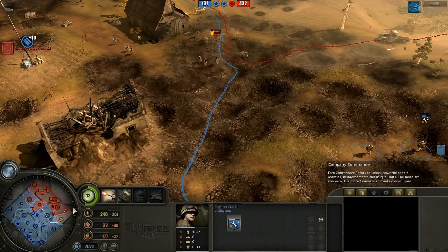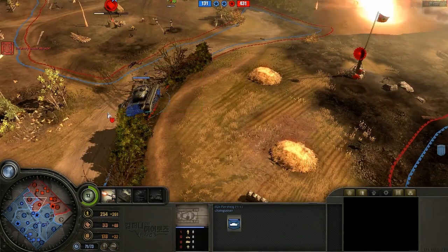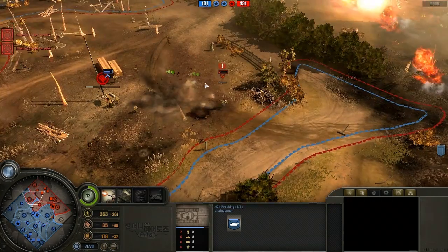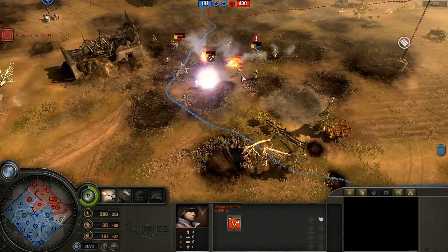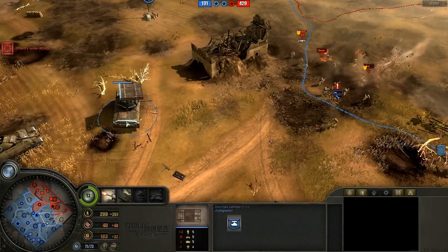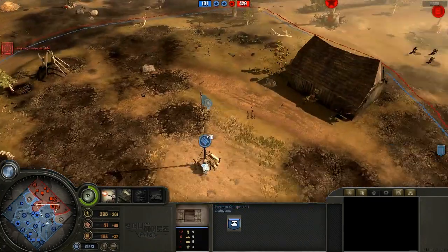The nail in the coffin has arrived — there's a Pershing on the field now as well. Definitely nothing that Blitz can do to counter that really tough armored force.